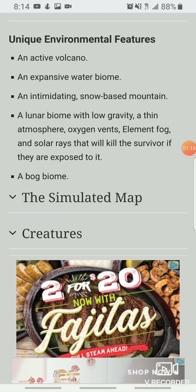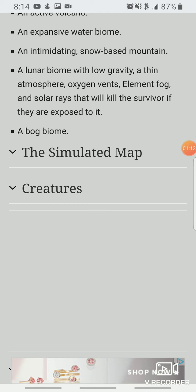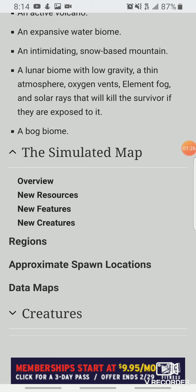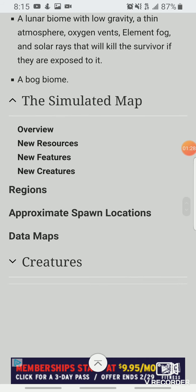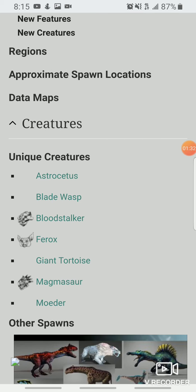There's a snow mountain, though we kind of already have snow mountains in the game so that's not really new. What is brand new is a lunar biome with low gravity, thin atmosphere, elemental fog, and solar rays that will kill the survivor if they're exposed to them. That's going to be something we really have to deal with.